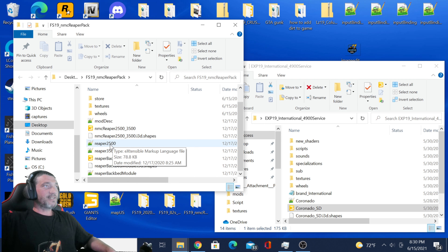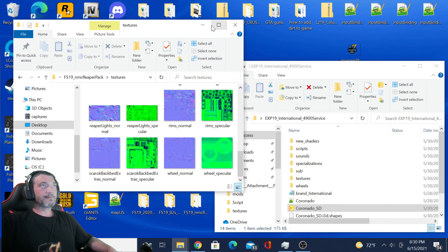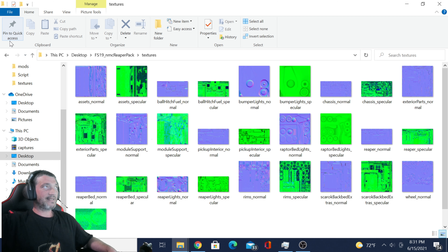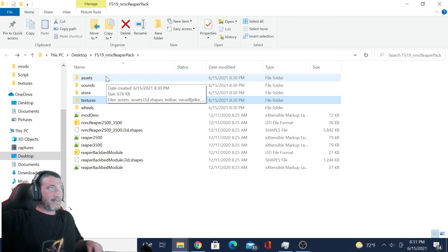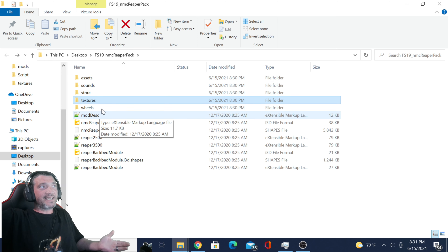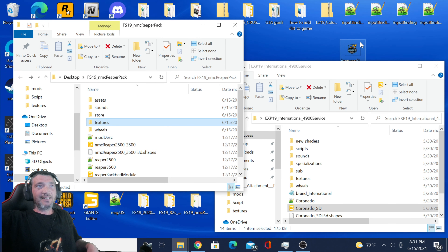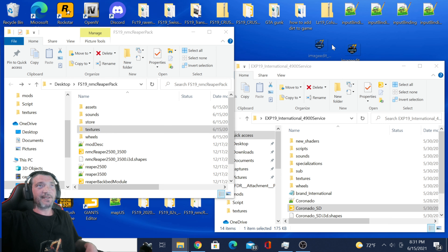The first thing you're going to want to do is look for textures. Right here's textures. If you open it up, it's all the textures that that mod is made up of. Now if for some reason that particular mod doesn't have a folder named textures, that's fine. Next thing you're going to do is grab your logo.